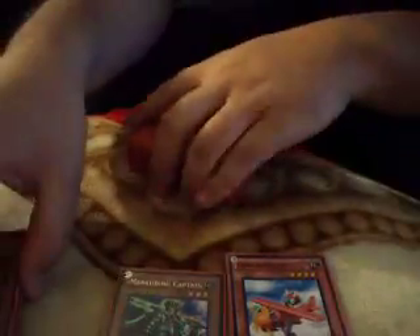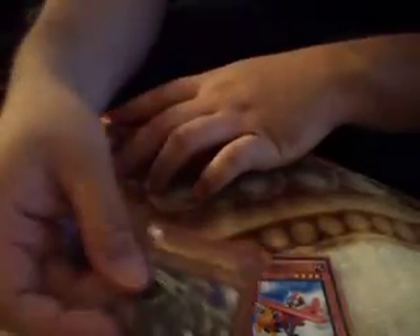Marauding Captain with Flame Veil Magician is an instant Black Rose, or with Sangan — you know how Gorz is good with Sangan, same thing. Same thing with Dandylion. It's really good; there are so many plays you can do with Marauding Captain.